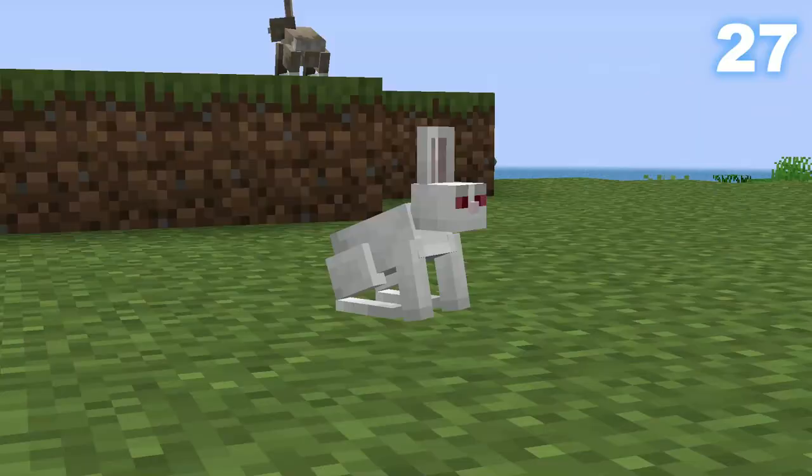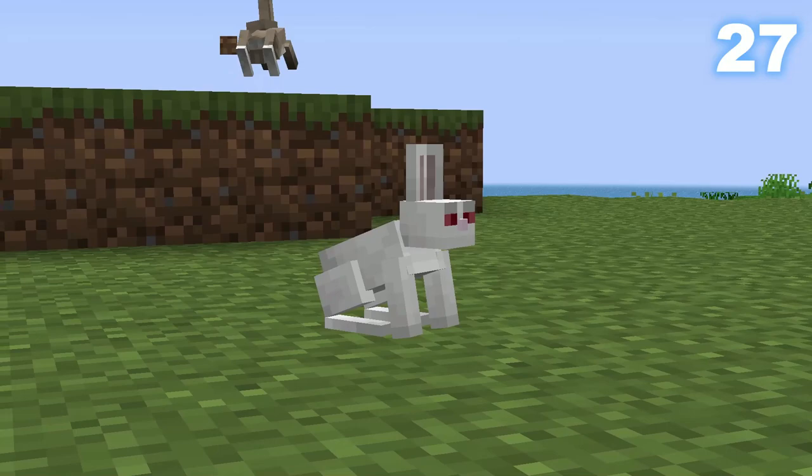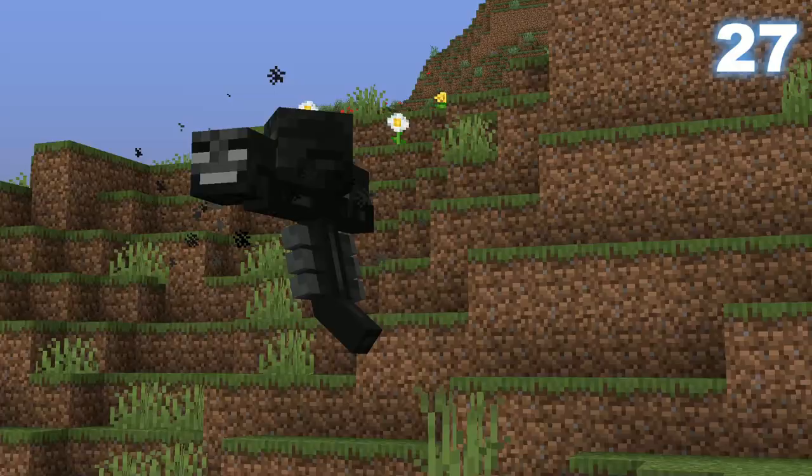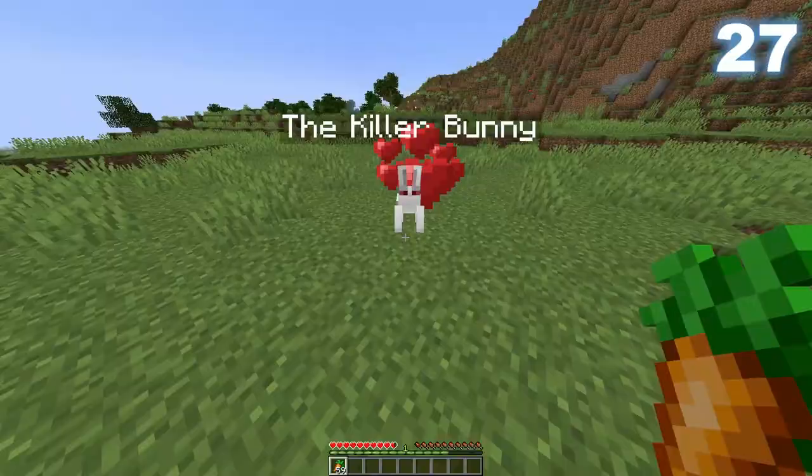Bunnies are adorable — but not this one. The killer bunny definitely lives up to its name, doing 4 hearts of damage, which is more damage than the wither deals on easy mode. Luckily, they can be tamed.